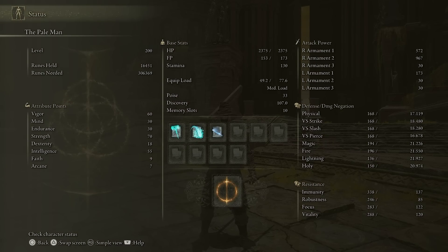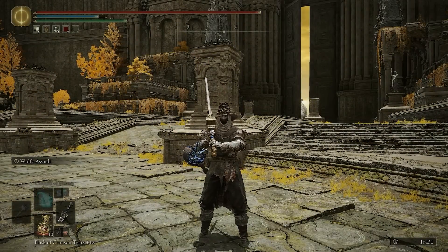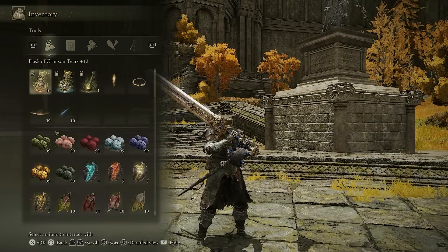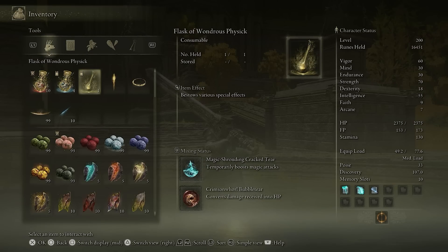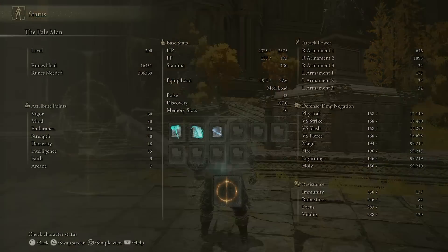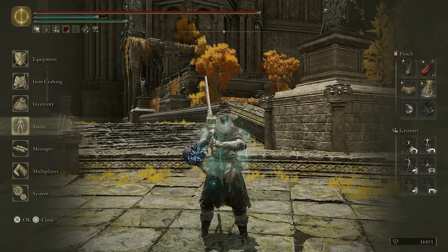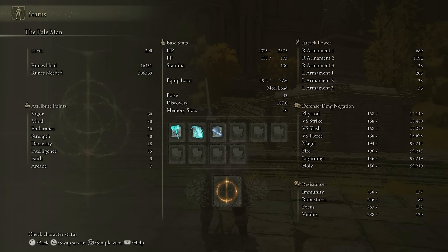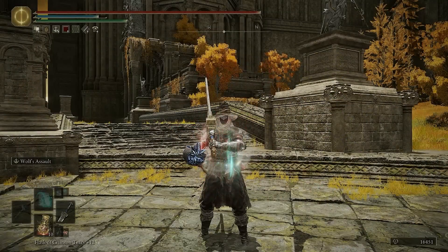My build currently is 60 Vigor, 30 Mind, 30 Endurance. We have 70 Strength, 18 Dex, and 55 Intelligence, which gives us a combined 967 damage. Of course, we can buff it a little bit — we can grab it two-handed, that would be great. Now we have 993 damage. And if we drink our Flask of Wondrous Physic, which has the Magic Shrouding cracked here, we will also gain some damage. Look at that — 1100. I could even eat some of that Exalted Flesh. Boom, now we have 1192.